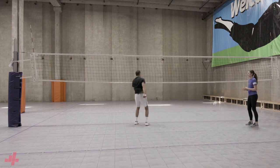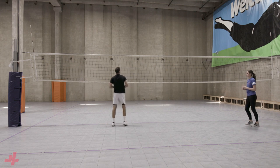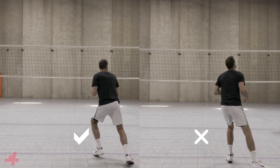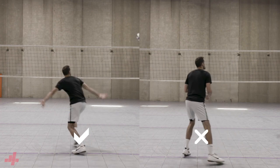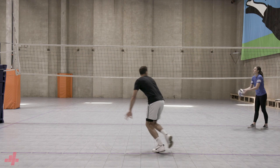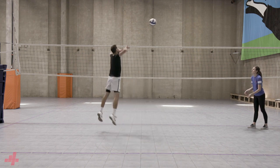Either can be effective if the middle is disciplined in getting to home base. As you start your approach, we want to turn our hips towards our destination. The hips should not remain facing the setter. Instead, we want to turn our head to look at the setter for timing and release our belly button to the final location.